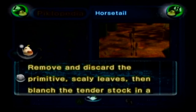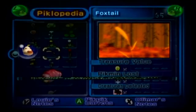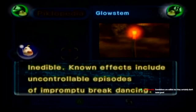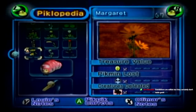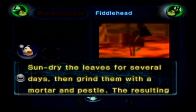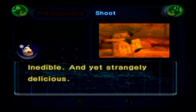Horsetail: 'Remove and discard the primitive scaly leaves, then blanch the tender stalk in a buttery broth.' Foxtail: 'Inedible. Plagues victims with potent and debilitating cramps.' Glow Stem: 'Inedible. Known effects include uncontrollable explosions of impromptu breakdancing.' Dandelions are edible, but they don't taste good — well, I believe it. Margaret: 'Can be eaten fresh out of the soil, but it's much more flavorful when incorporated into a heavenly veggie lasagna.' Fiddlehead: 'Sun-dry the leaves for several days, then grind them with a mortar and pestle. The resulting herb grants an aromatic, earthy flavor to mutton and poultry dishes.' Shoot: 'Inedible, and yet strangely so delicious.'